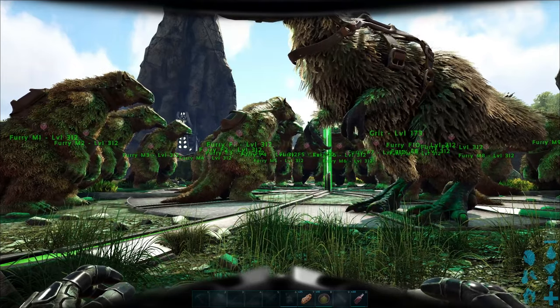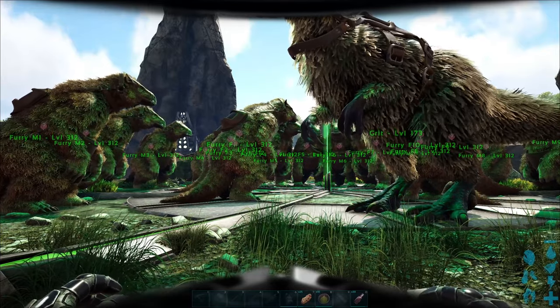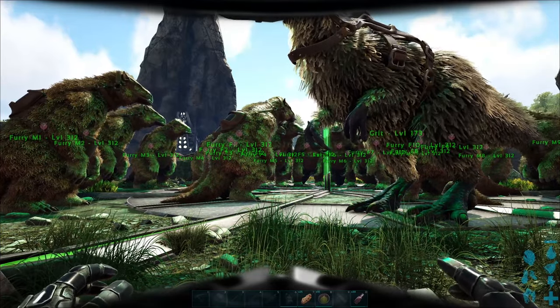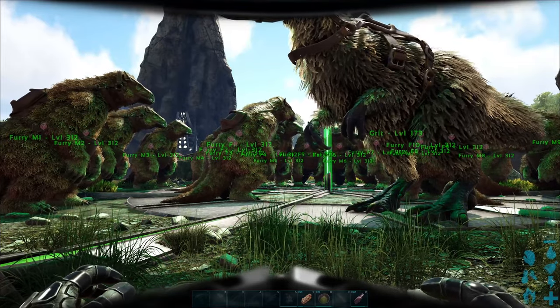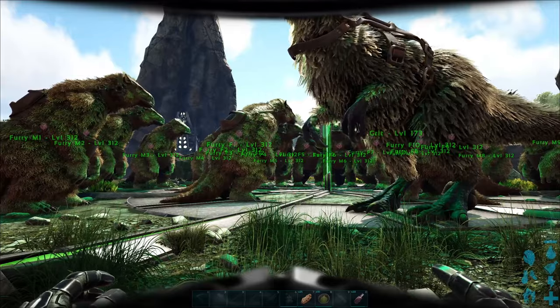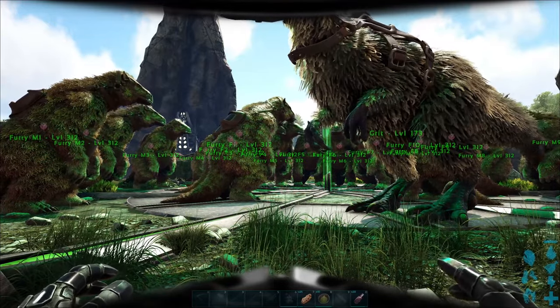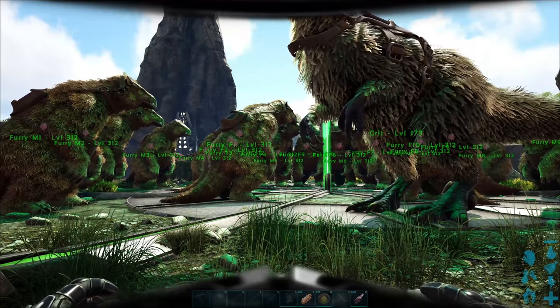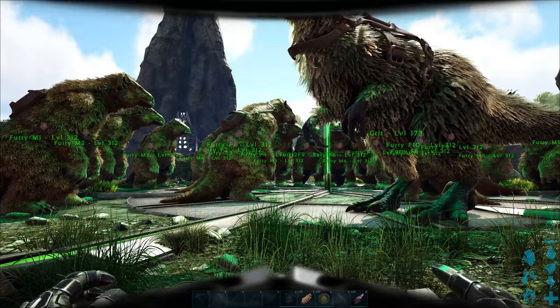We're over at the green beacon now, and that's where I've brought all of the megatheriums because all of the rexes are over at the red beacon — it just saves me having to move things around. The good thing about the server version is that it doesn't matter which beacon you go to; you can take on any boss from any beacon. In single player you've got to go to a specific beacon for a specific boss.